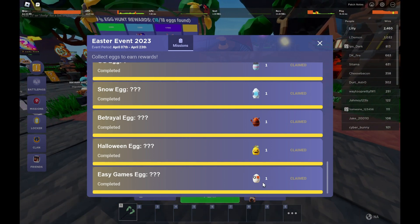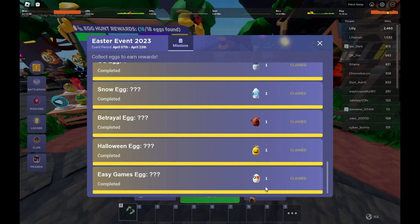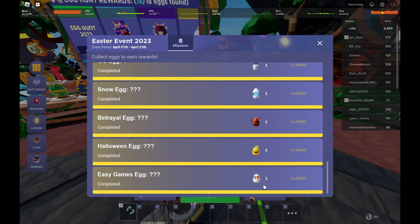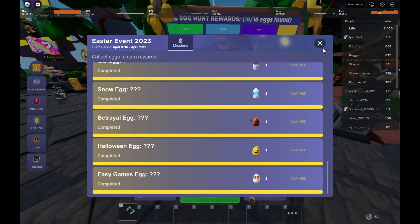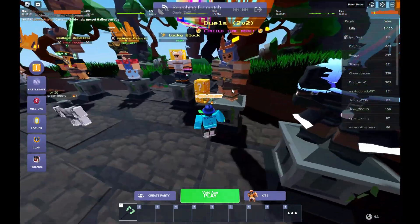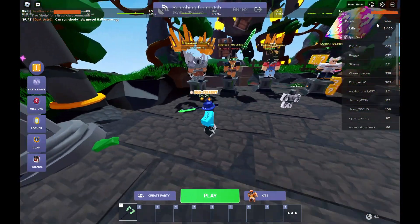I'm going to tell you how to get the easy games egg. If you look at the egg right here — I already got it — but it says OX. It's pretty simple and I don't really see how you could mess it up, so I'm going to go into Skywars and show you how to get it.